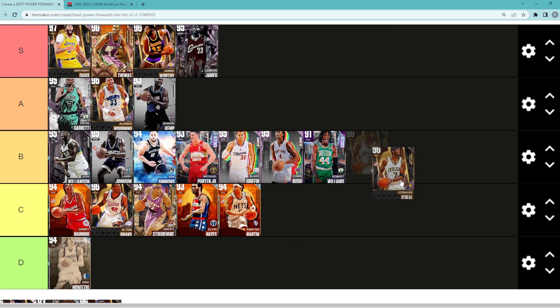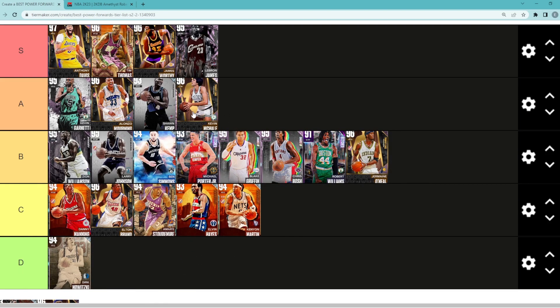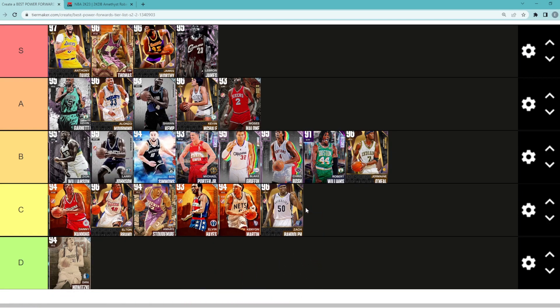I would probably move Jermaine O'Neal up into B tier as well — I think he was the best guy in C tier. Talking about Pink Diamond Kevin McHale — I think he's going to be in A tier, definitely a solid power forward. The next power forward is Diamond Moses Malone — I think he's also going to be in A tier. And to round off the list we have Pink Diamond Zach Randolph — I'm really not the biggest fan of him.